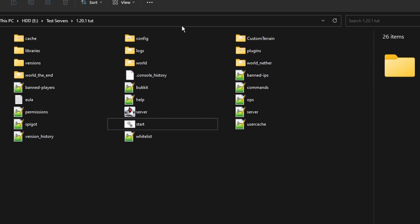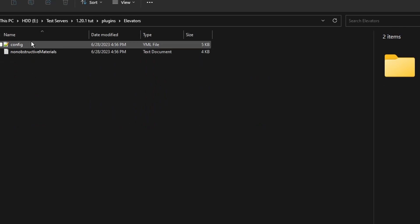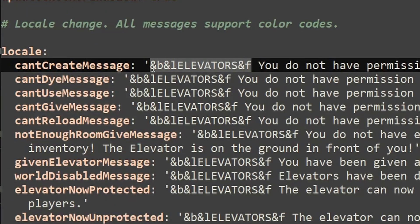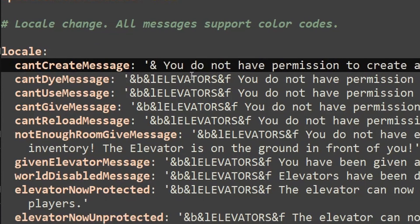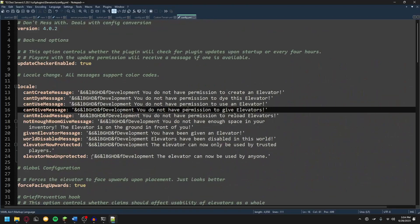Now the plugin includes a vast amount of configuration options. To configure the plugin, you'll want to go into your server files, followed by your plugins folder and the elevators folder and the configuration — that's the config.yml. Double click to open that and you'll see here all of your messages and all of your options. Everything is very well commented, so you'll be able to go in and see exactly what things do.